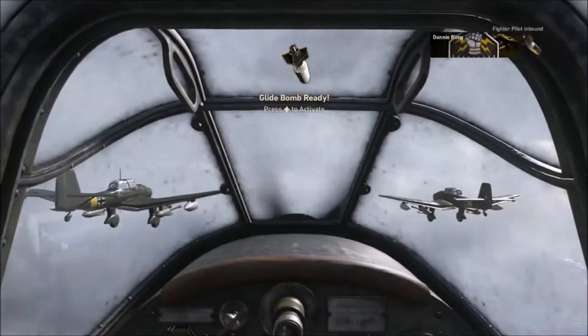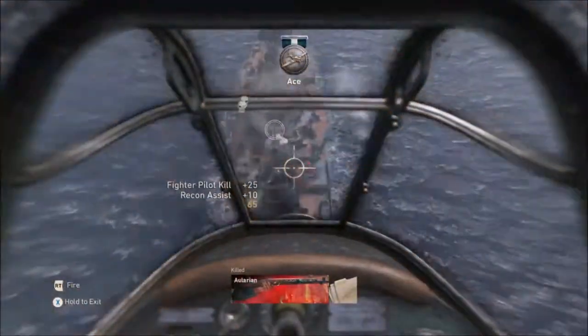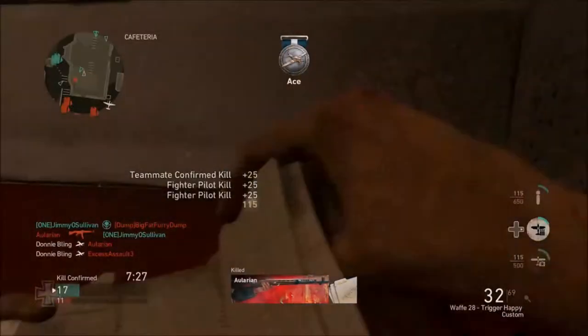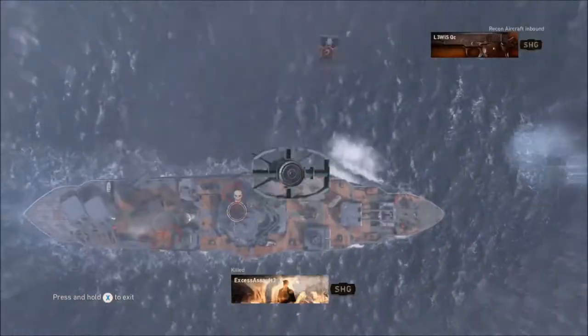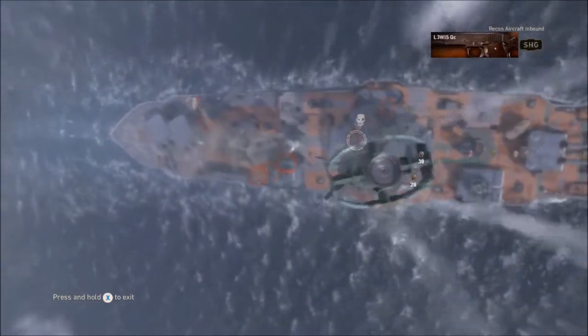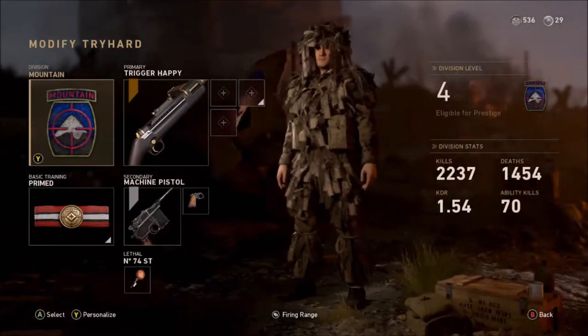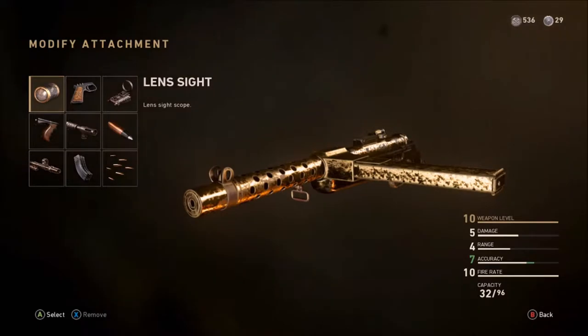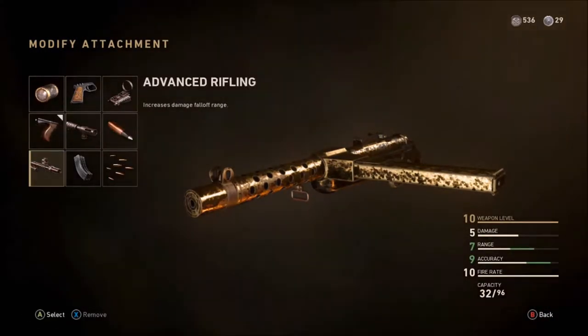The class that I run, I run Mountain Division, Basic Training Prime, and I have the Trigger Happy variant of the WAF-28. Make sure if you want this variant, anybody can get it. You just have to collect everything from the collections, and when you're done collecting the first six, you get the Trigger Happy variant for the WAF for the last collection. But the three attachments that I run are Grip, Advanced Rifling, and Extended Mag, and I'm going to explain why I run these.